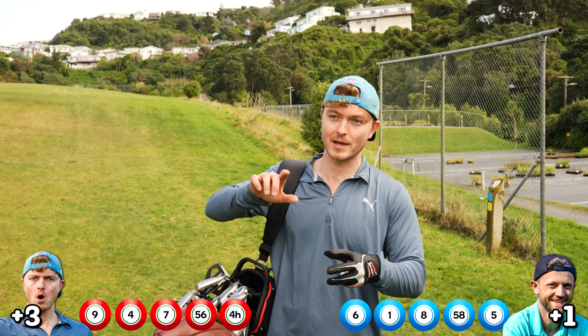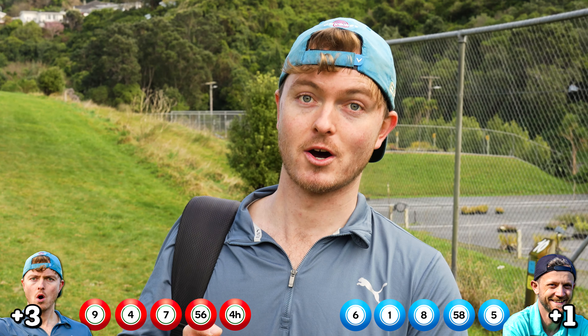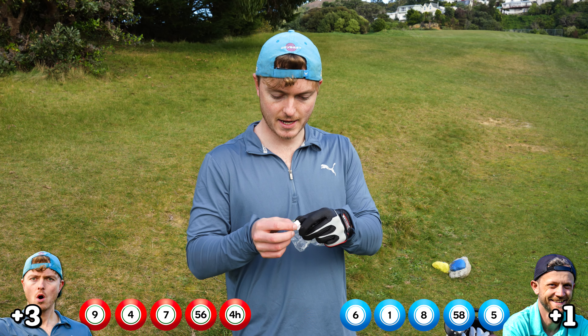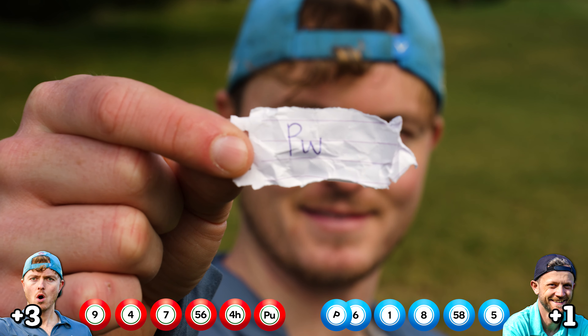We each get a sixth club out of the lottery. We've got a pitching wedge left and a putter left. That putter's going to be useful — this is huge. We have got a... Putter! Yes! Liam got a pitching wedge. Hole four of Lotto Golf.